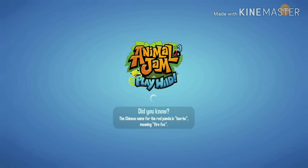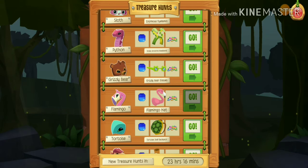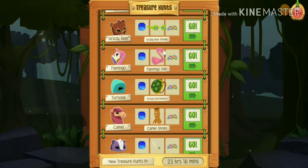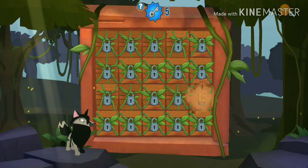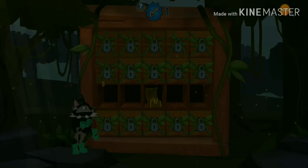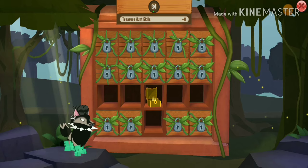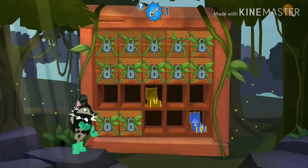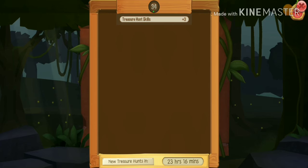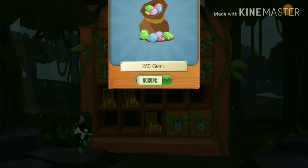This tip does work for any Jammer — it does not have to be a member. Go on to your treasure hunts and try to get the item. I know everyone tries to do it, but try to get that item in every color. If you didn't get the item that was in the treasure hunt, I would suggest watching an ad to get it again, because these items can help you — especially spikes and sea star glasses.